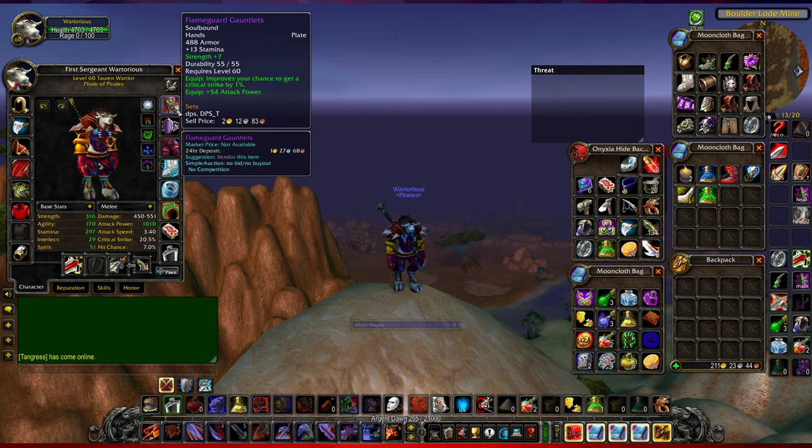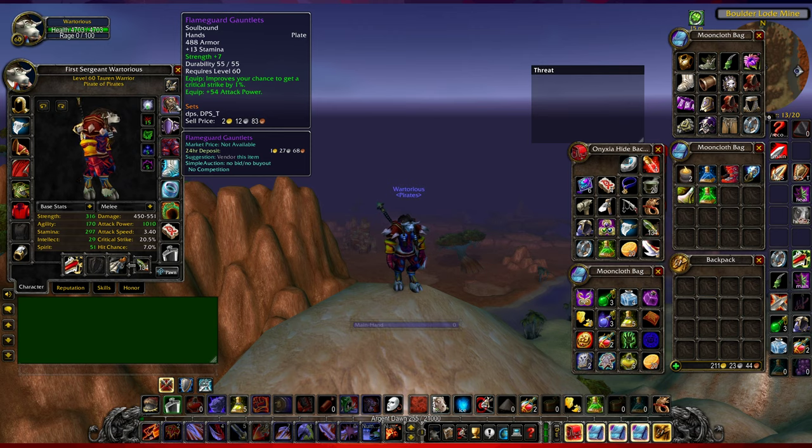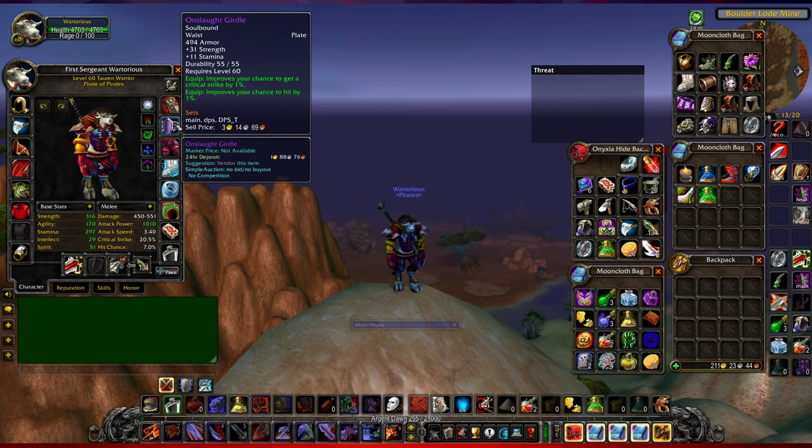The Flameguard Gauntlets dropped from Molten Core with plus seven strength enchanted on them. The belt dropped from Ragnaros and it's a very nice item - it gives you one crit, one hit, and 31 strength, which is about 62 attack power, so it's a great item for a DPS warrior.